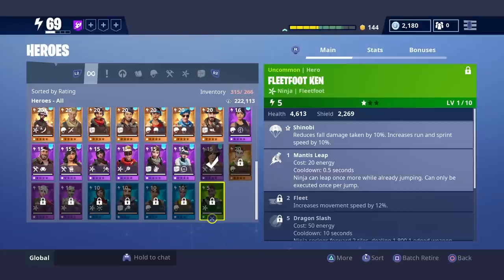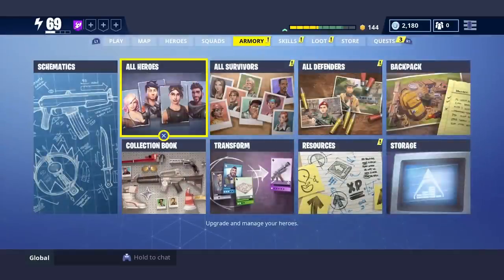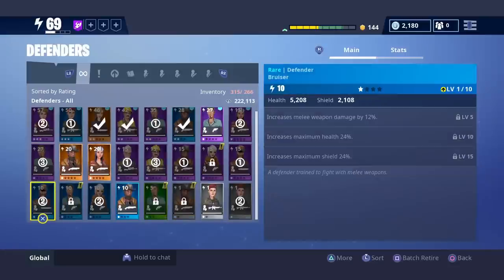So basically what happens is your heroes, your survivors, and your defenders all share the same inventory. What you need to do is clear out space with your survivors and your defenders. I'm going to start with my defenders.